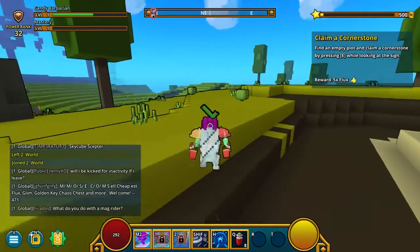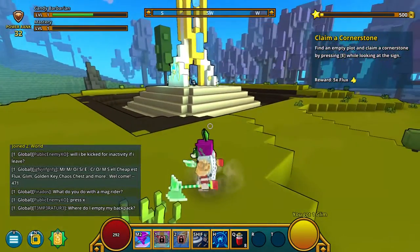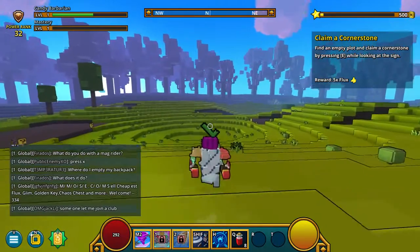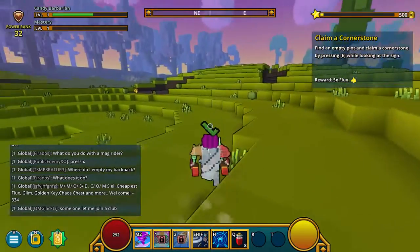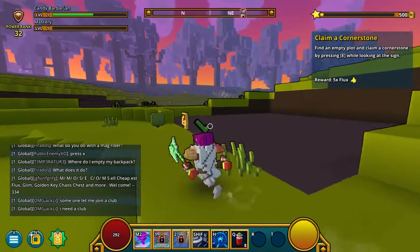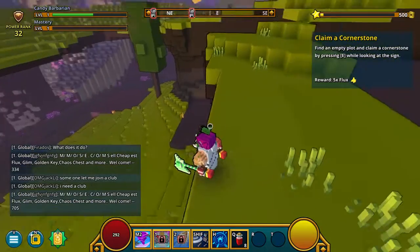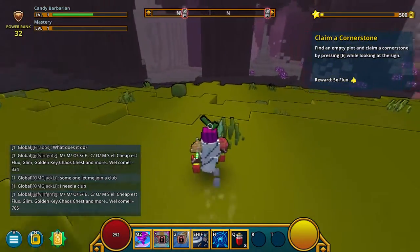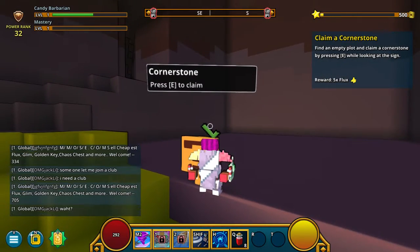Let's step out here. This looks cool. What do I do? Find an empty plot and claim a cornerstone by pressing E when looking at the sign. Oh, so these are empty plots. I can shift. That looks cool. Do I lose health? Nope. I'm claiming it right here because of this cool place. I don't know if this is bad or good, but I'm still learning.